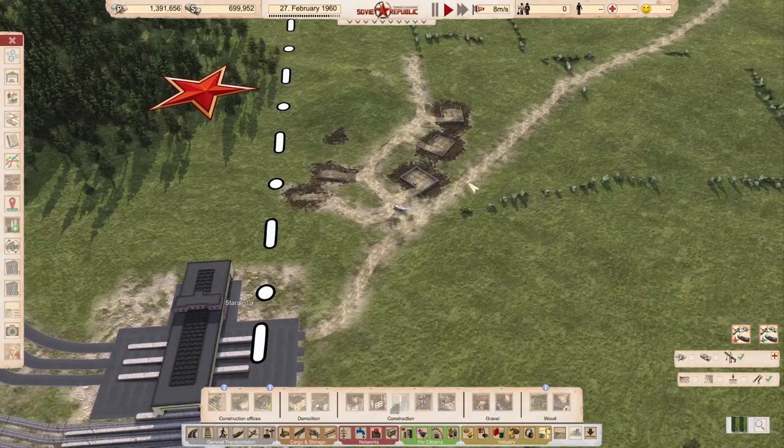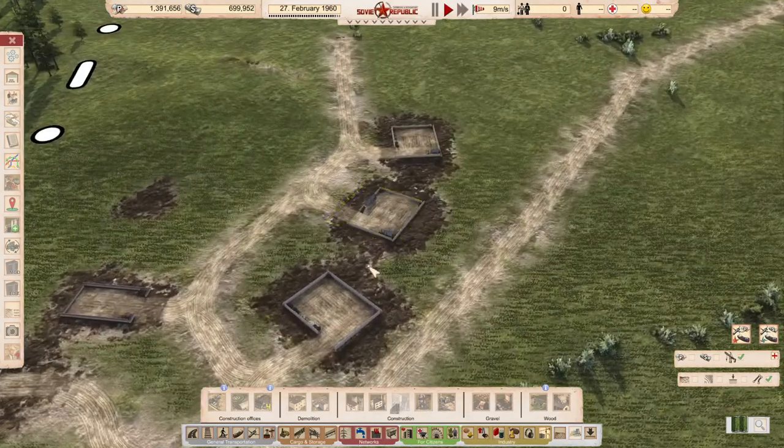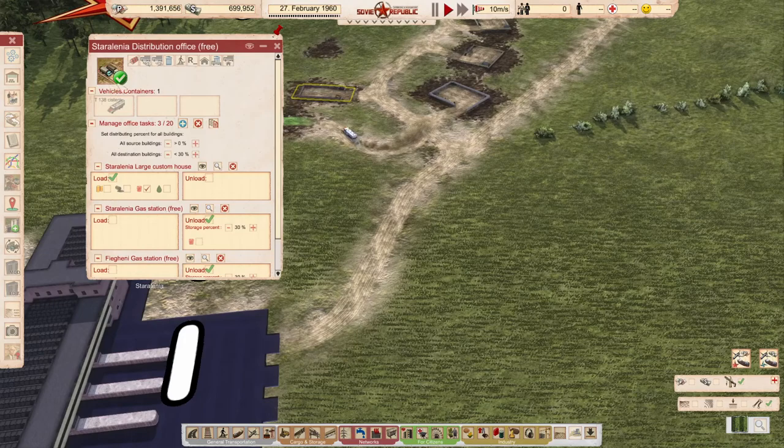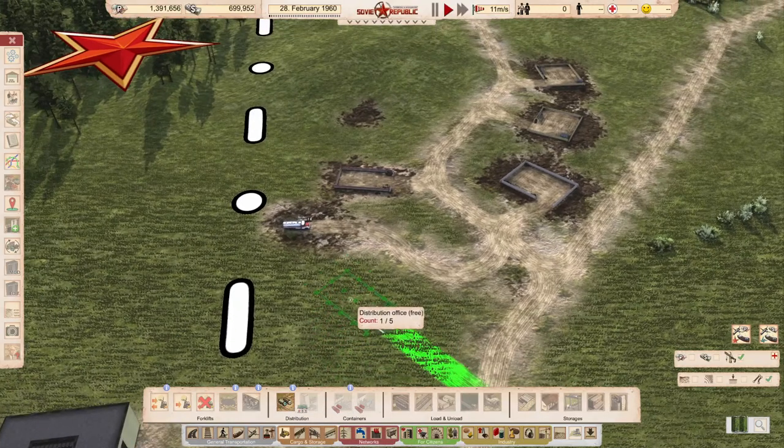We need these. Now what are we going to do — we will definitely buy vehicles. I certainly recommend using another distribution office so you have order in it.